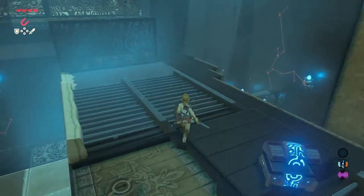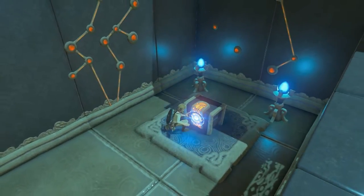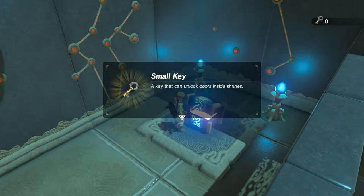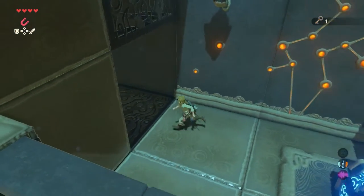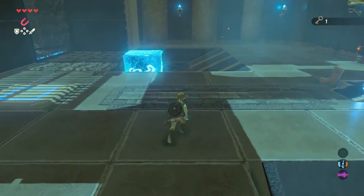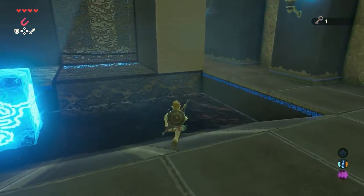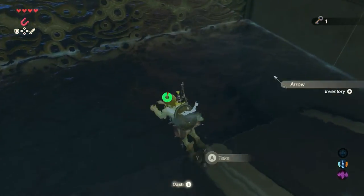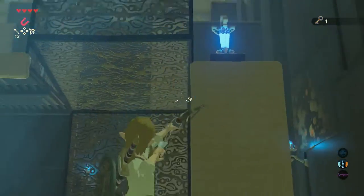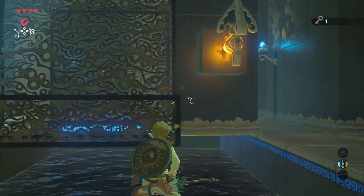Now walk to the left side and jump down here. Open the chest and a small key will come out. With this key we can open the locked door. Return to the entrance part and pick up any arrows that are still laying there. Catch your bow again and shoot the switch — the wall rotates back.